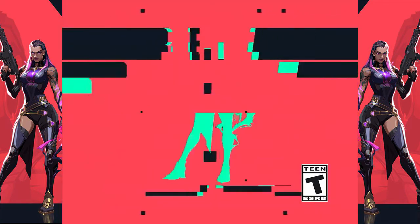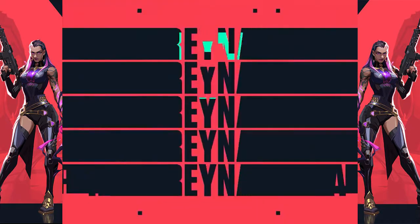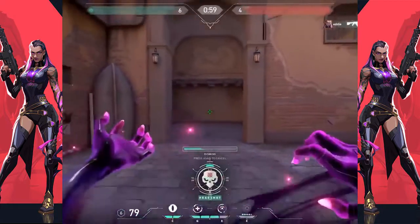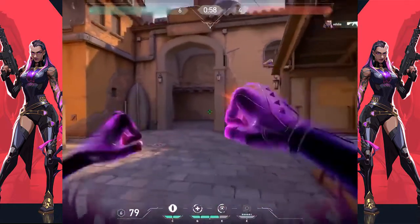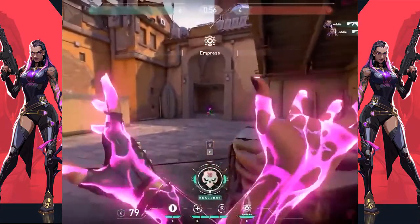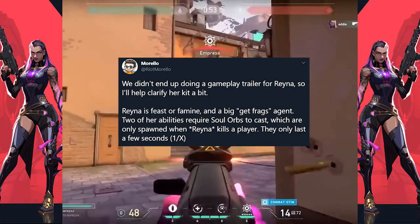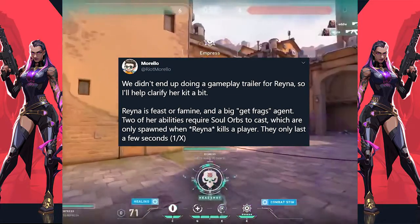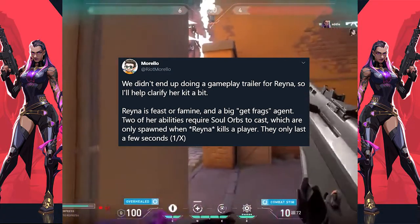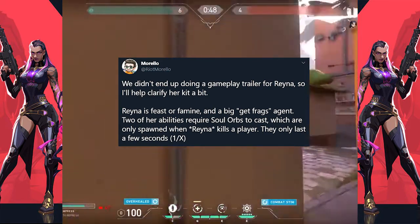Right out of the bat when the video starts, you notice two different things. The first thing is that her Q and her E are a shared ability — they have a maximum of four uses, but you can split those uses up however you see necessary. The next thing is that when she kills an enemy, an orb appears over their body. According to Morello, this is how you actually activate your Q or your E ability. He clarifies that she has to get the kill to use this ability — you cannot get the assist, it actually has to be a confirmed kill for Reyna.